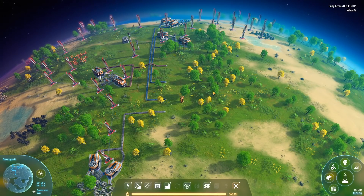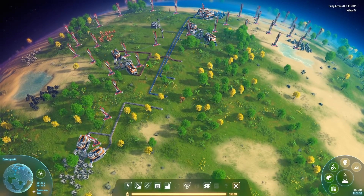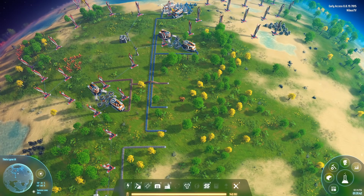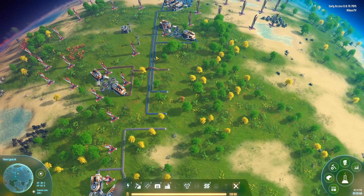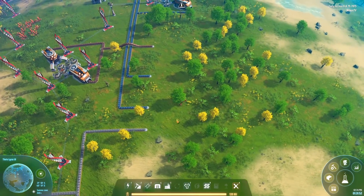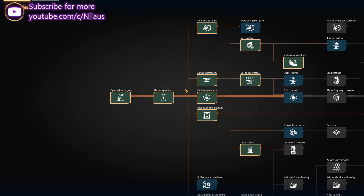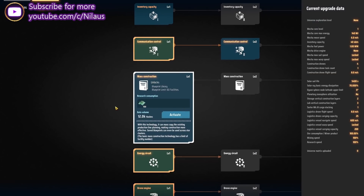A little time has passed and I've set up the very basic things we need for our future build — a bit of stone mining, copper mining, and iron mining. We are tapping a total of 12 veins, getting full belts: six per second, six per second, six per second, and three per second on the last one.